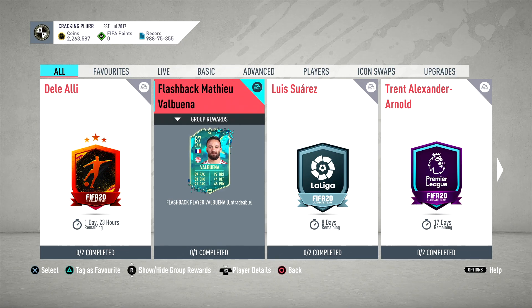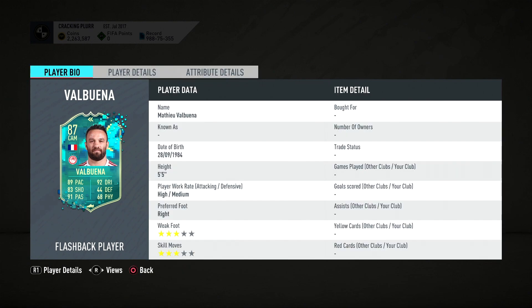Welcome back to another video. Flashback Valbuena is out and it's a weird one — he was a really good player in real life so I'm surprised it's a flashback. He is five foot five which fits the meta of the game, high medium right foot, but he is three star, three star. Imagine if he was four star, four star with these stats — it would be a really good card. The weak foot and skill moves will let him down.